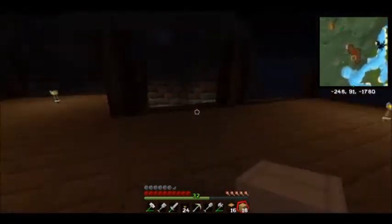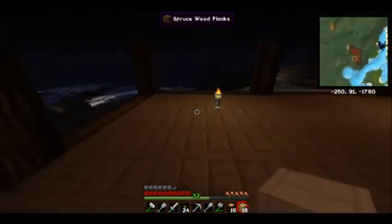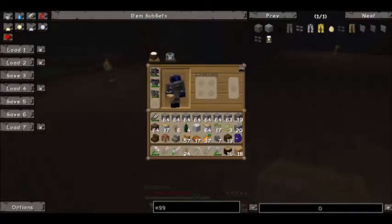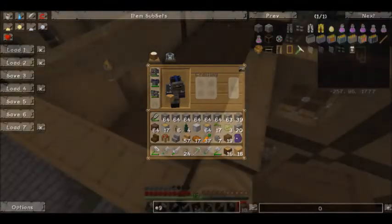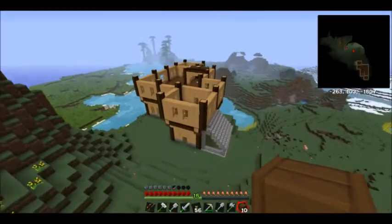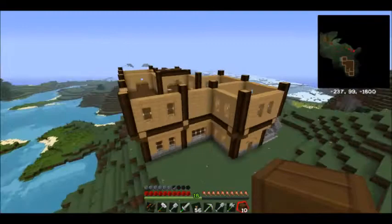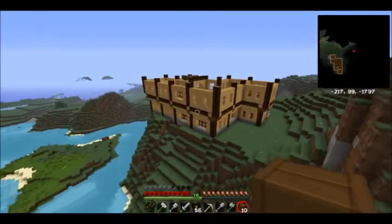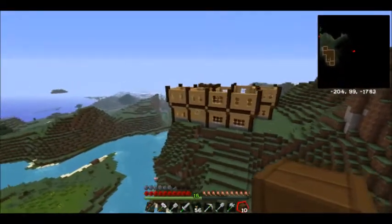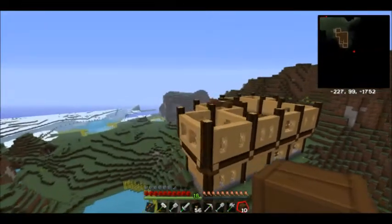This area in here will likely be like where I can enchant things. Alright, so back again, probably the final update before the house is actually finished and probably furnished. I've built the second layer, and I'm now working on the last layer plus the towers.